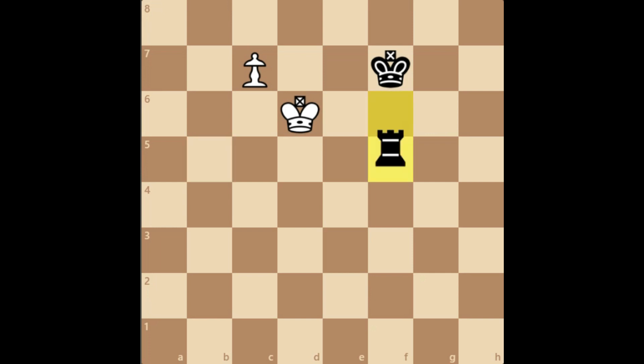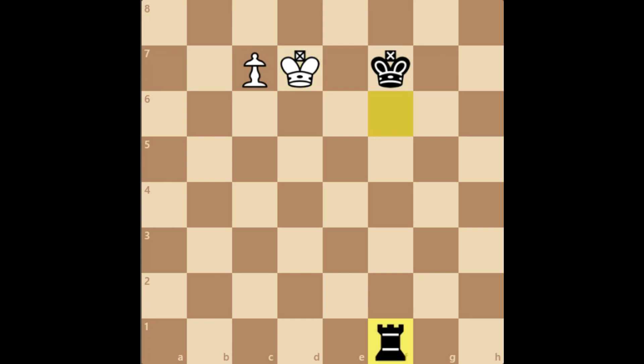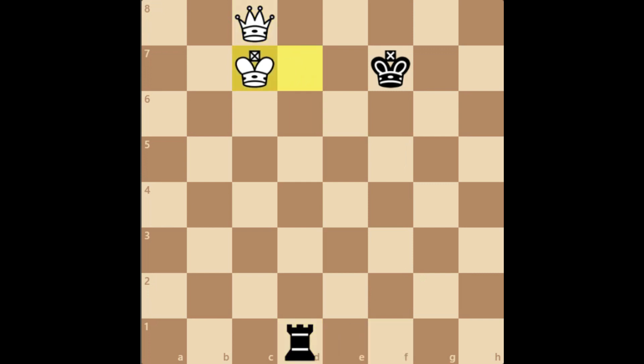It's black to move. Black's king checks, forcing white to come all the way down to go back to b7. What happens if white simply goes to f7? Then it's a draw. How can black draw this position? Simply bring the rook to f1, and after queening, black picks up the queen and draws the position.